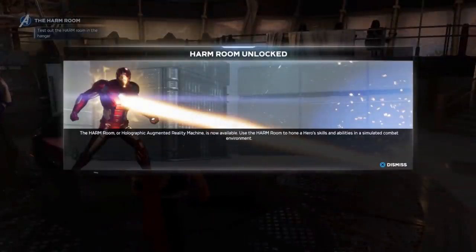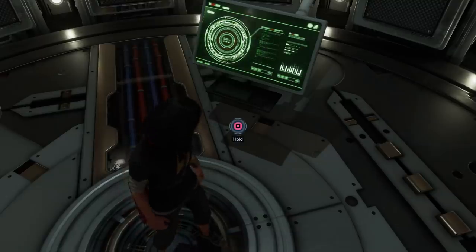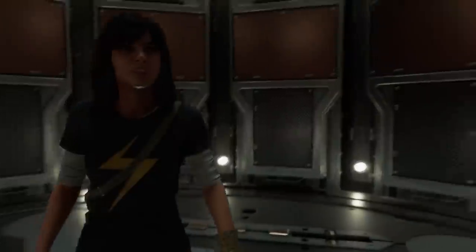All right, so here we go. It took us two hours of playing the story mode. You have to play the story mode first — there are about three different missions you do before you unlock the HARM room. The final one is in a winter tundra, so when you get to that winter level you know you're close. Then you unlock the HARM room — it stands for Holographic Augmented Reality Machine — basically a training area.